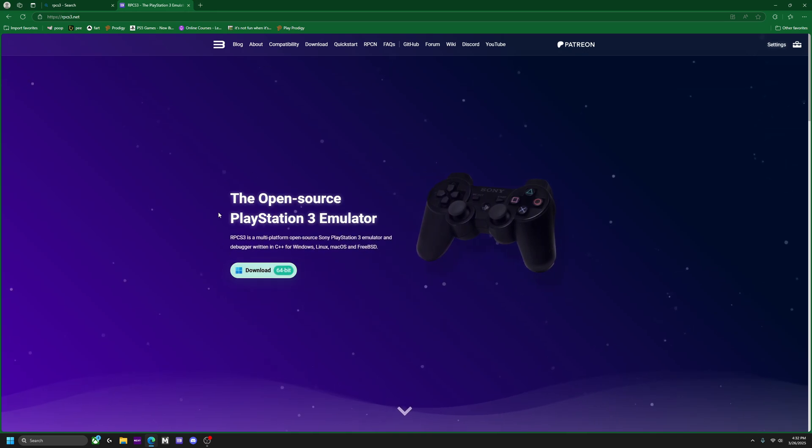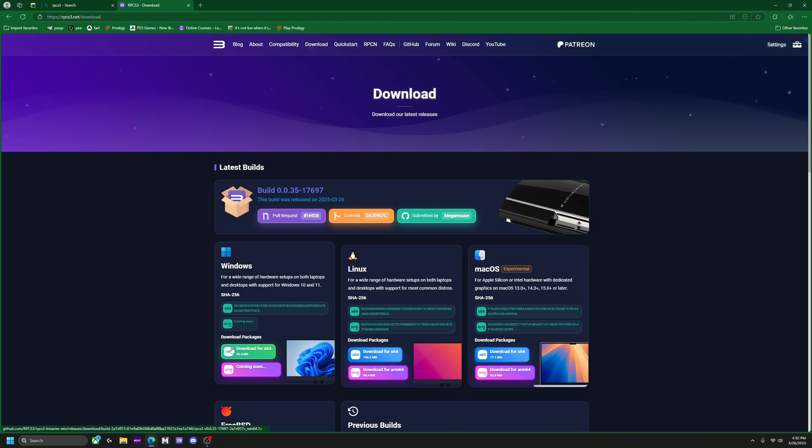Open up the website. Now we're on Windows, so we're going to get the Windows version.